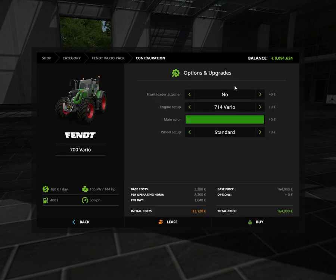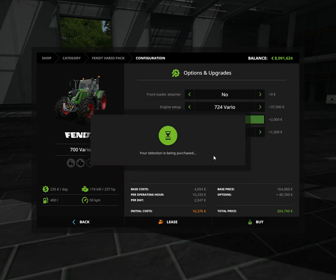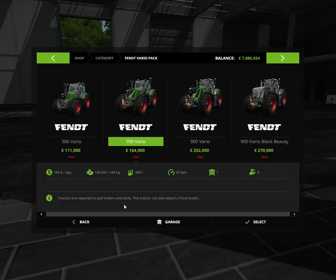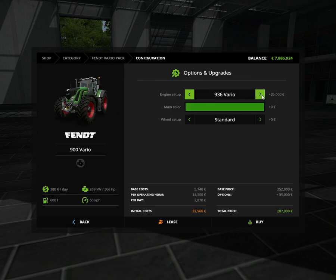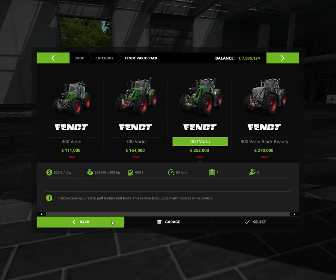The 700 Vario also has a front loader hitch and goes from 714 to 724 with the same color selection. You can get wheel center weights, wide tires, narrow tires, rear twin wheels, and styling options. The 900 Vario series goes from 930 to 939 with twin wheels added over the 700 series — at 396 horsepower, it's a pretty powerful tractor.